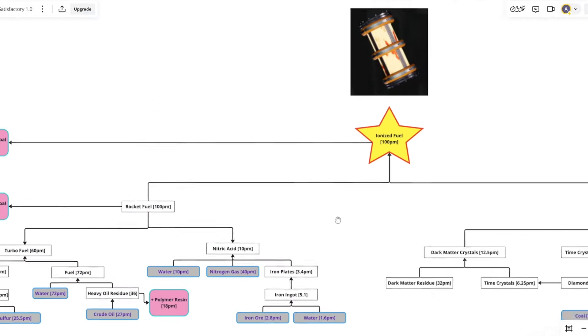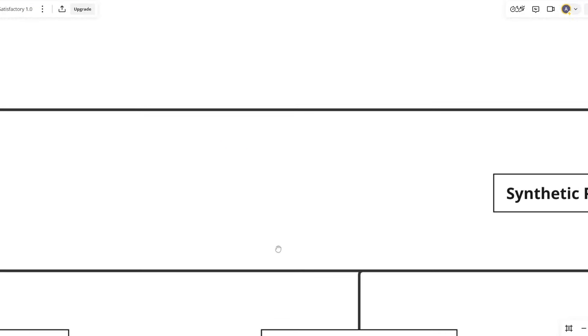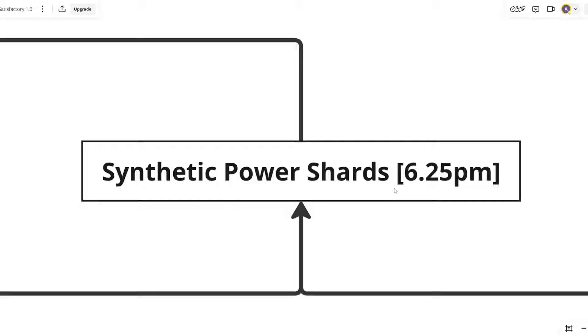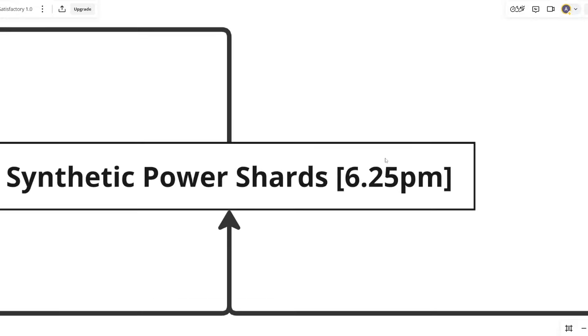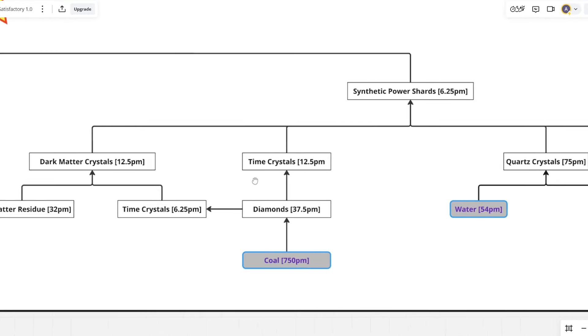So what exactly is the problem with ionised fuel, enough for me to make an entire video warning you about potentially not using it? Well, that comes down to the second item you need to make it: synthetic power shards. The problem isn't the amount you're making — it's what's used to make it that's the real problem.